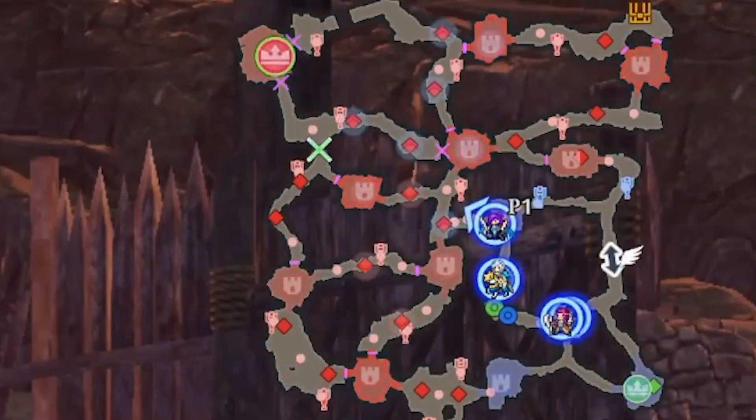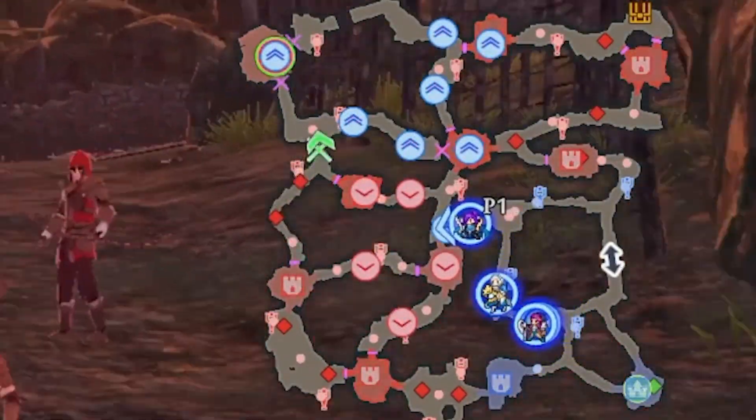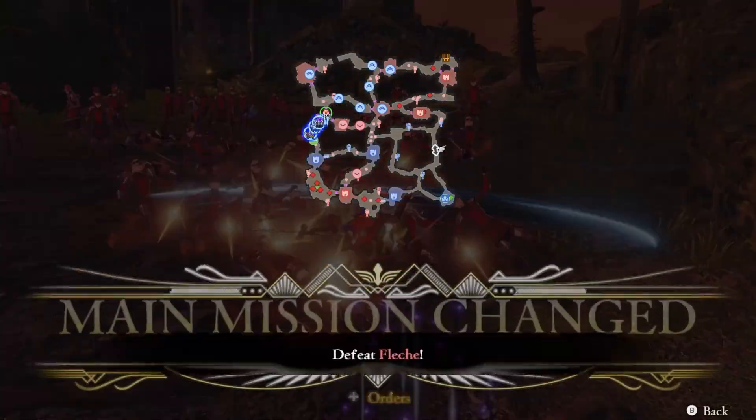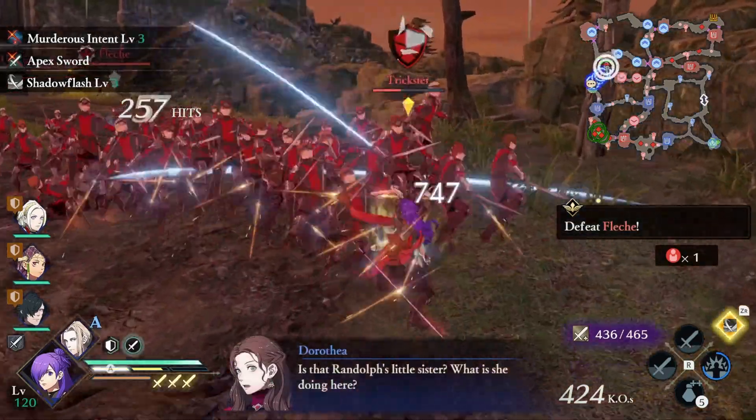You're going to see a green path on your minimap — make sure you follow this perfectly. At the end of the path, you will see Flesh spawn. Do not kill her. If you do, it'll mess up the unlock.